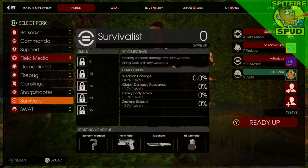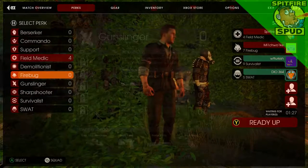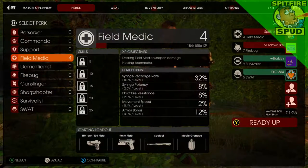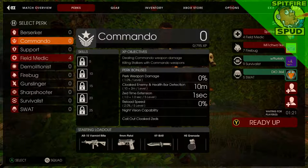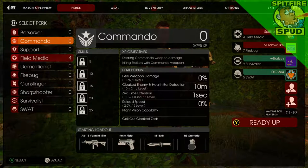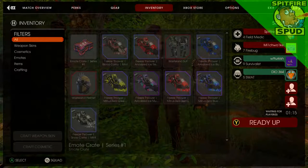In Killing Floor 2 there are three ways to play: you can opt to play alone, do a training section which acts like a tutorial, or jump into the online modes. In the online mode you can work together against the hordes of zeds, or mix it up with a player-versus-player mode where you get to play as both humans and zeds.